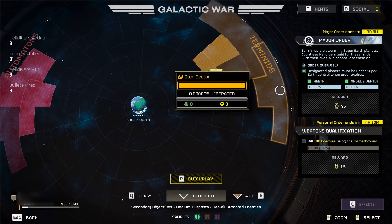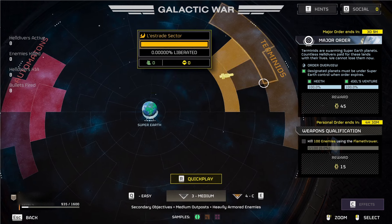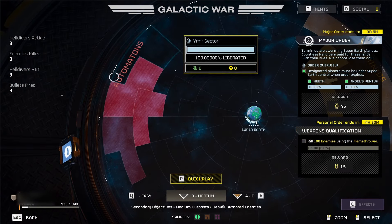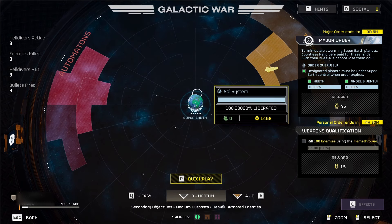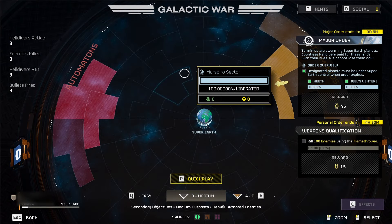What happens if we completely destroy the Terminids? No one knows. Are they going to disappear from the map, or are we going to have to fight them from some new area? Do the devs have another race planned, or can we literally just win the game and the map will reset? In the original Helldivers, the map would reset at some point, whether it was Super Earth being defeated with players having no places to spawn, or the whole area being completely player-controlled and 100% liberated.